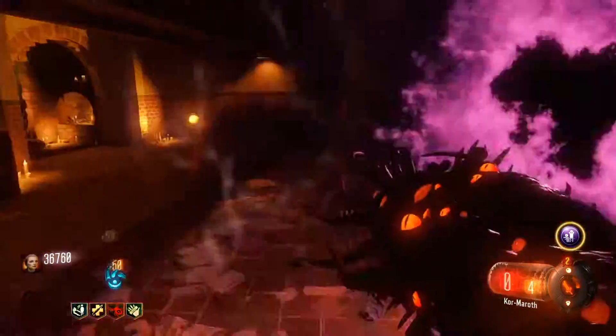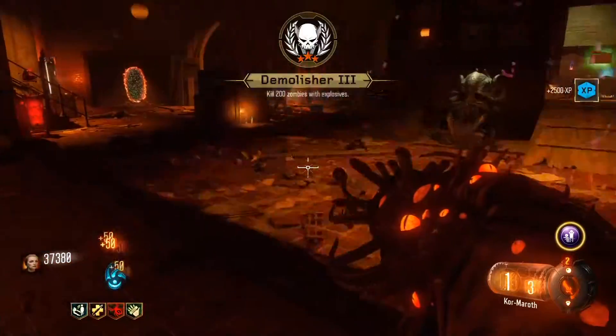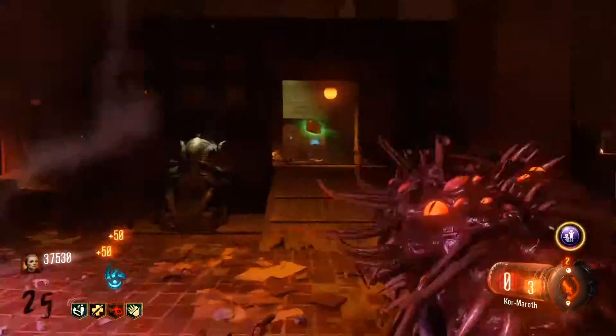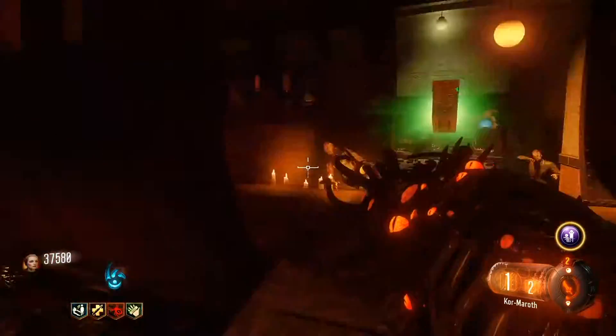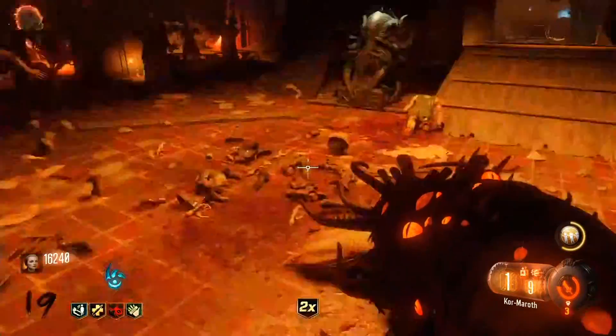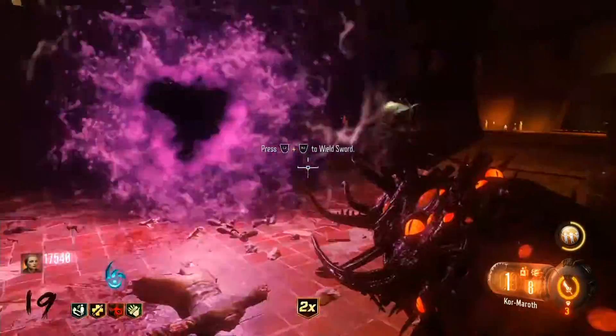What is up, you guys? ADJC1559 here, and I'm bringing you a tutorial on how to build the Shadows of Evil Wonder Weapon. It's called the Apothecan Servant, but it also has like four other names or something. It's really weird. I don't know how it has so many names, but anyway, here's how, you guys.